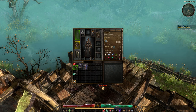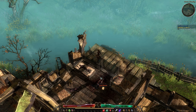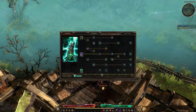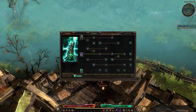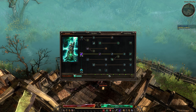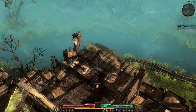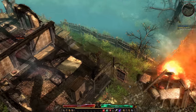We've got another level point, which I'm going to dump into Spirit again. We've got some more skill points to work with, so we're going to go straight here. Moving right along.